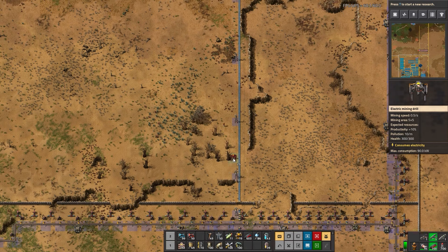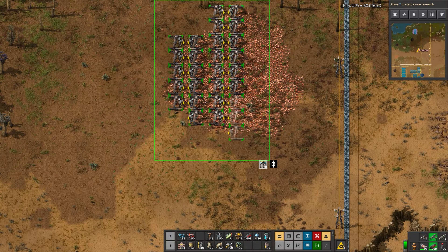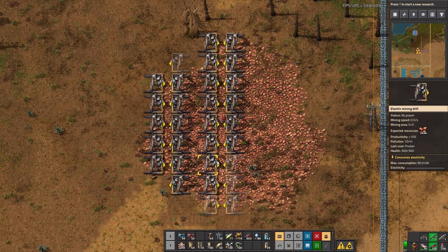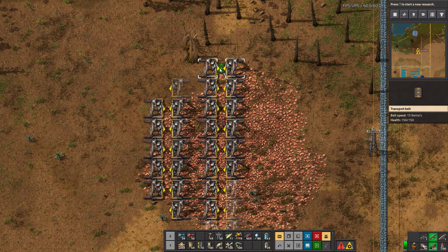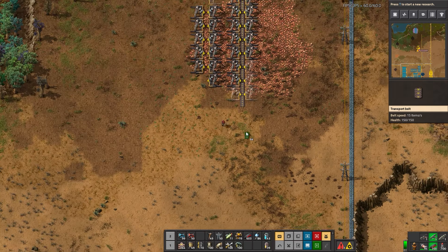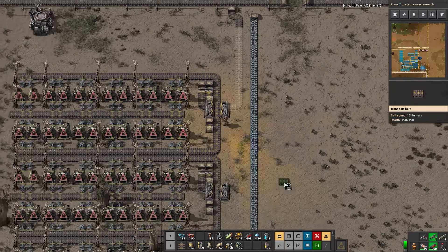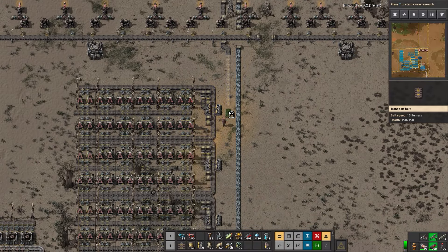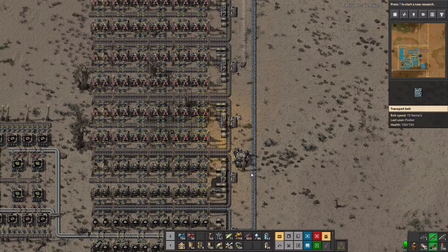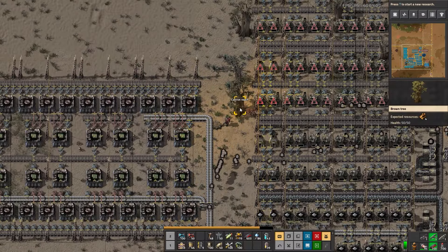Copper is super nearby. How many miners are these — is that 28? We'll do 29 and 30. Between all of these that is enough for one fully compressed belt. Copper — let's move it to this one. Copper should be up and running here in just a minute.